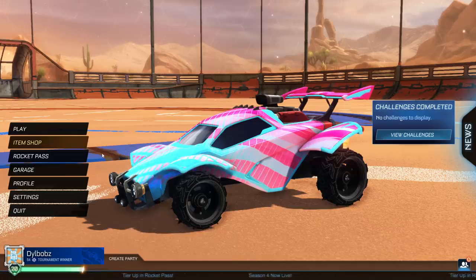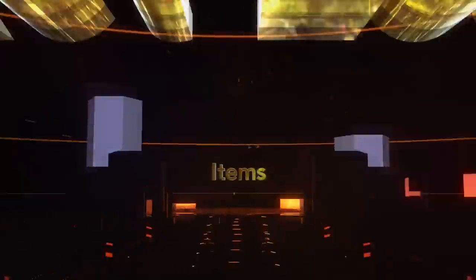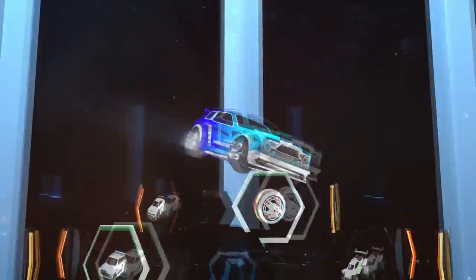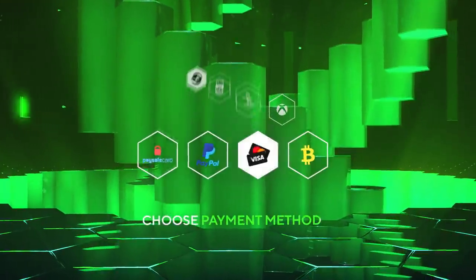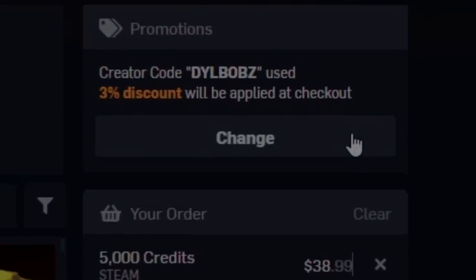If you like the look of some of these items and want to speed up the process by just going out and buying them, you can always check out our sponsor RL Exchange where you can buy a ton of Rocket League items. Head over to RL Exchange — look how crisp that looks — and you can do this on a bunch of different consoles with a bunch of different payment methods. Your items will be in your inventory super fast. Use code Dillbobs at checkout for 3% off.